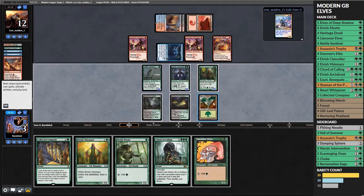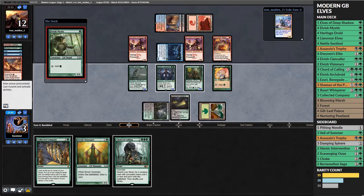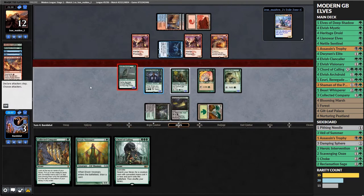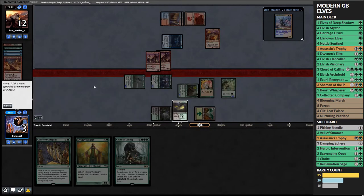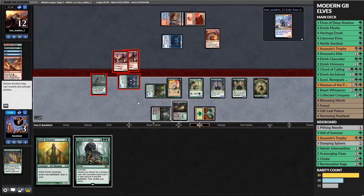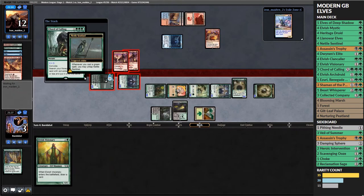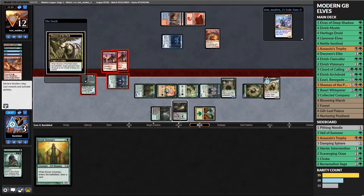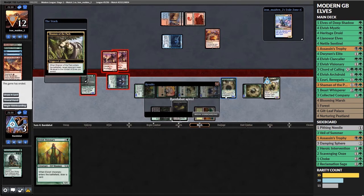They win next turn, and looking at this hand I don't think we can beat them, but I'm going to try. Playing a couple of elves - they're basically free with Archdruid out - we swing in. They only double block the Elvish Clan-Caller, and we get a Dwynen's Elite and another Clan-Caller off the trigger, which means we Chord of Calling for X equals three and get a Shaman of the Pack, which is lethal. A bit of a misplay from our opponent, but we'll take it.